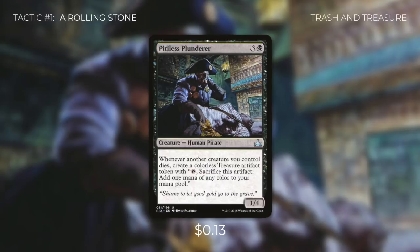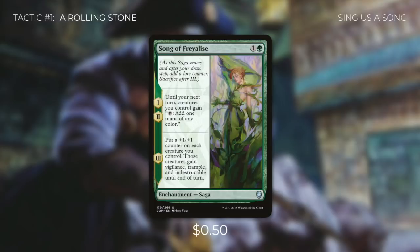Finally there's Song of Freyalise, a saga where for the first two lore counters, it allows all of our creatures to tap for one mana of any color, so we can cast more and more spells to get more saprolings. When its third lore counter comes on, it puts a +1/+1 counter on each creature we control, and those creatures gain Vigilance, Trample, and Indestructible until end of turn. The main thing about this card is allowing our creatures to tap for mana.